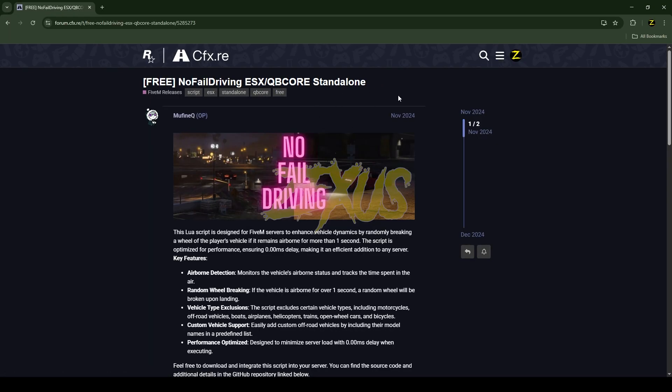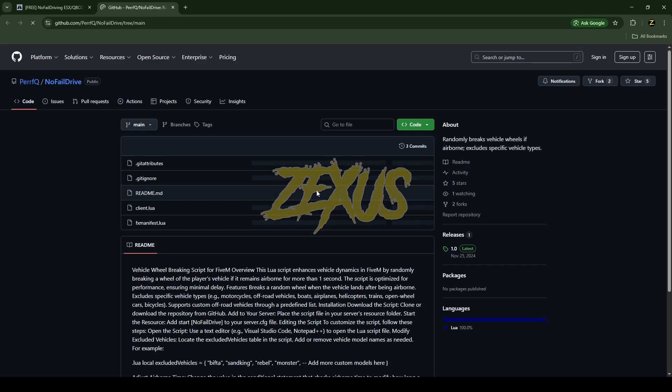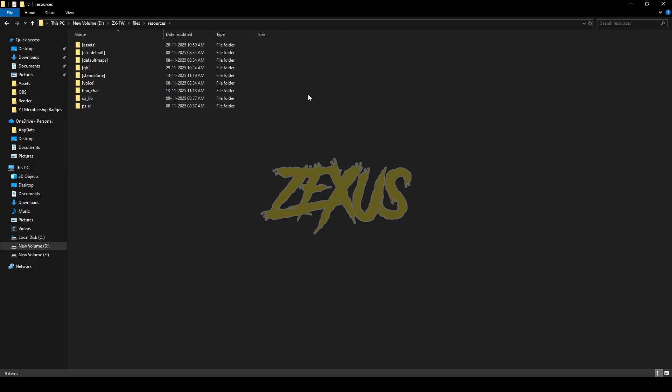This is the script you are going to install into your FiveM server. I will put the link in the description below — you just scroll down and click on the GitHub link, then click on Code and download the script.